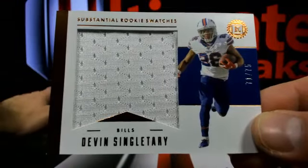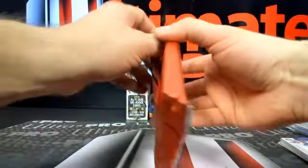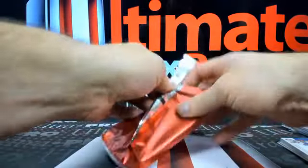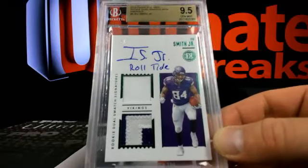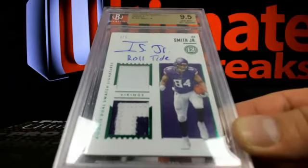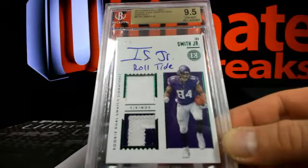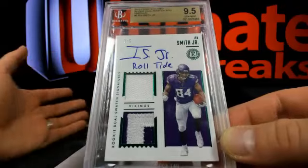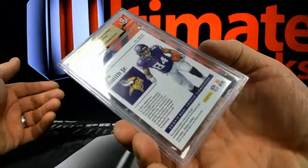Then Devin Singletary over to Buffalo — 33, 71 out of 75. Devin Singletary. And then Minnesota — how about a roll tie? Three out of five, the Emerald Green over to Minnesota, and Deuce T. Irv Smith Jr. Damn, dude. We got a pretty solid little break here. We still got Contenders and Select last. You got maybe some cracked ice loving that we don't even know about. Three out of five, the Emerald Green — nice little patch.